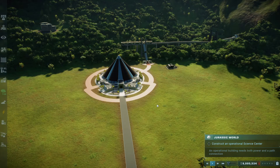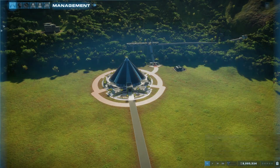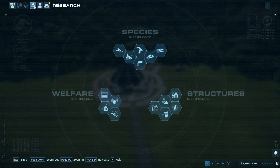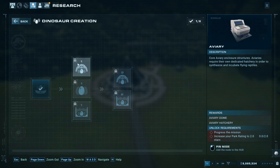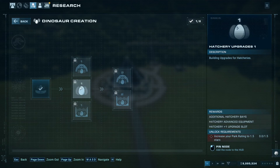Now that we're in a random game, I'll show you that you can research it in the research tab. There are the flying and geyser options, and under dinosaur creation — there's your aviary stuff right there. You can unlock it by increasing your park rating to 2.0, which isn't very hard actually.